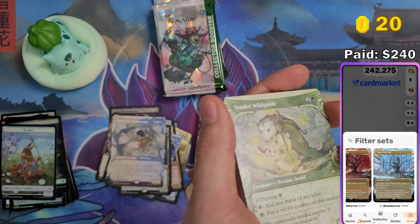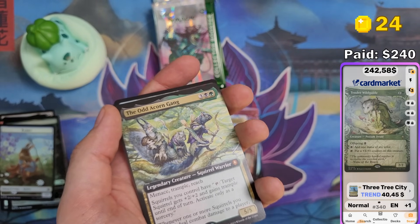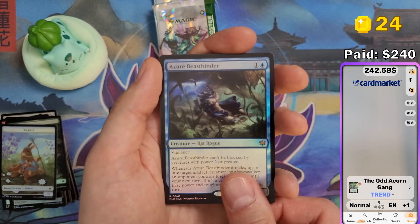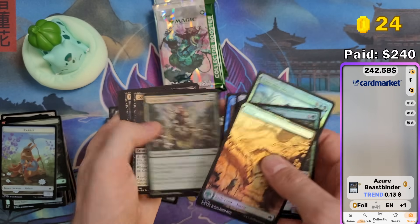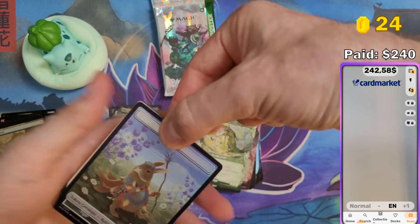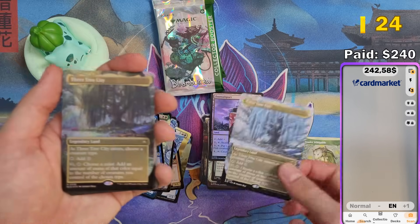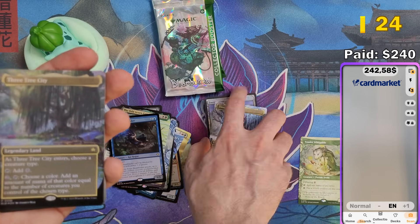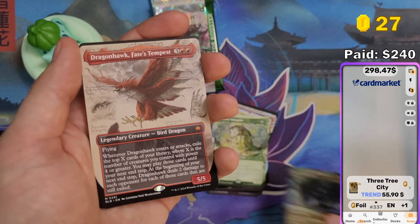Can I actually select which season? I can — $40. I guess they're all the same value. Tenda Wild Guide at $1. The Odd Acorn Gang — no money. Azure Beast Binder at $0.13. We are already at $242 — and that actually makes me think the scanner might still not be accurate. Whoa! Another 3-3 City — in foil this time! Spring or Summer — something like that. You can get this in four seasons. $55 for the foil one — that was really lucky, some nice value!